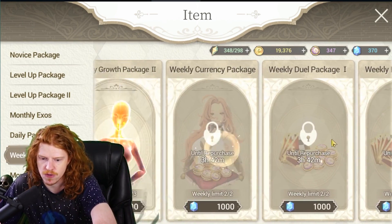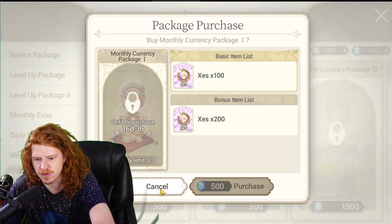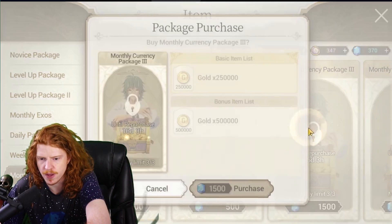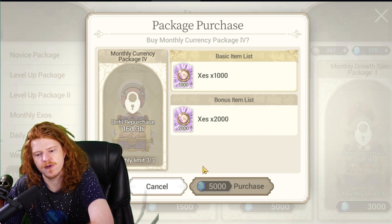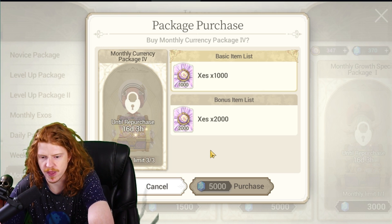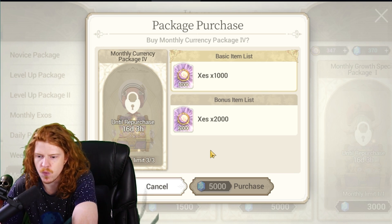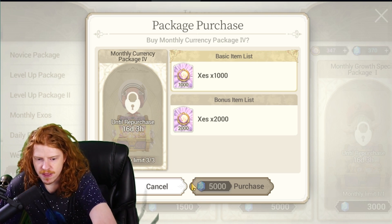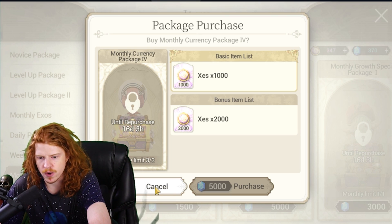Moving to monthly: the monthly currency pack one is 300 diamonds for a little over a two-for-one on Zez — worth it. Currency pack two is garbage, skip it. Gold again you can get if you're really thirsty for it, but it's just whale food. Then there's a three-for-five pack you can buy three times, getting 9,000 Zez for 15,000 diamonds — roughly 120-130 bucks — one of the best bulk Zez deals available. I like buying these when I'm whaling, but it's not mandatory.